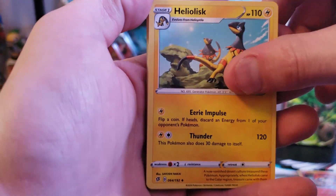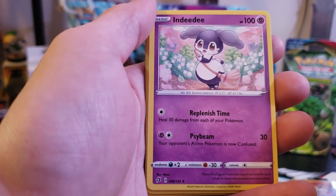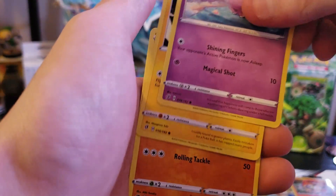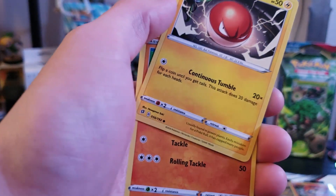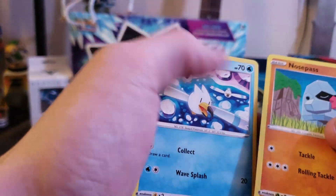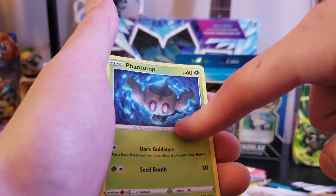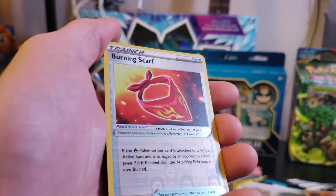First up — a Heliolisk, which I don't have, so that makes me happy. Burning Scarf trainer card — don't have that either. Two psychic cards back to back is pretty nice. Got a Clefairy, Voltorb — I never really cared for Electrode or Voltorb honestly. Another Nosepass — and a Wingle again. It seems like Nosepass and Wingle are super common in this particular set. Phantom is a double too.